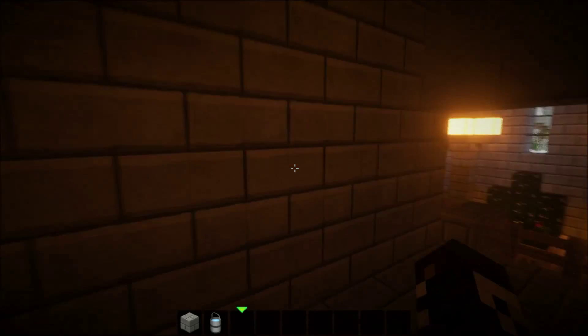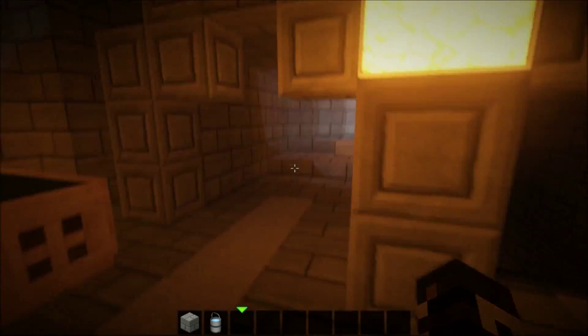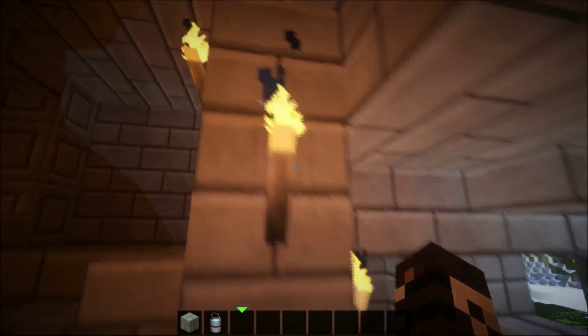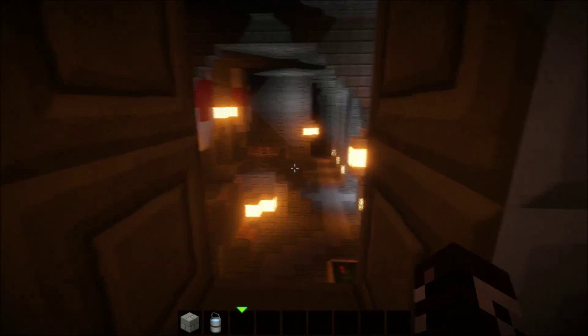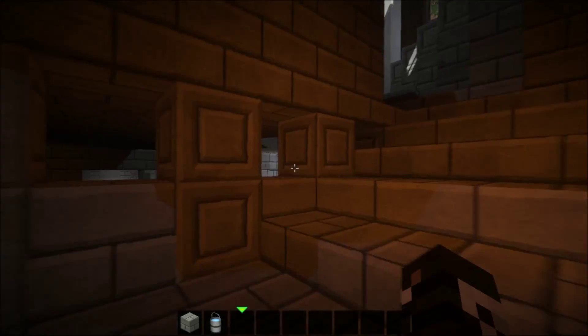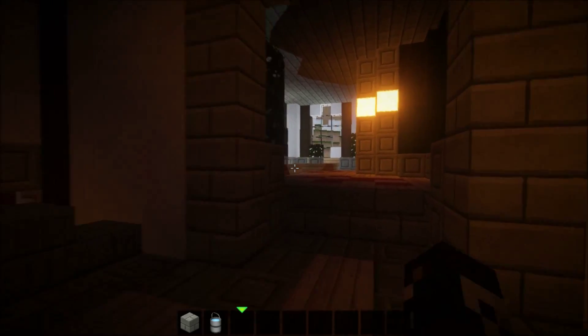I didn't find any secrets in this room — I only found one secret in the whole castle. Anyway, I'll put a download link in the description so you can download it and try to find some secrets for yourself. Going upstairs now — you can look down over everything from the balcony, and the windows are placed really well, they look great.